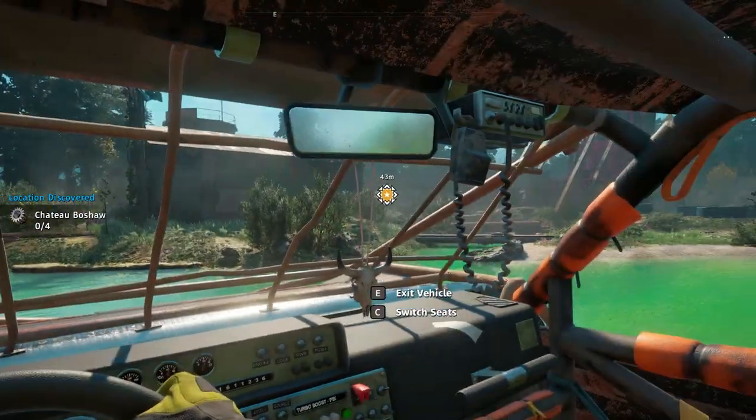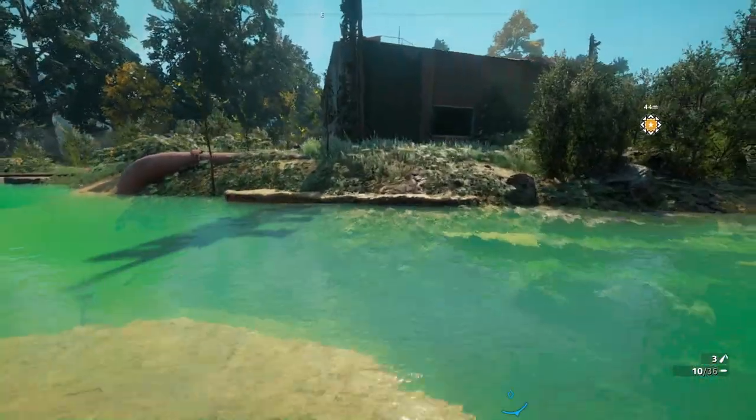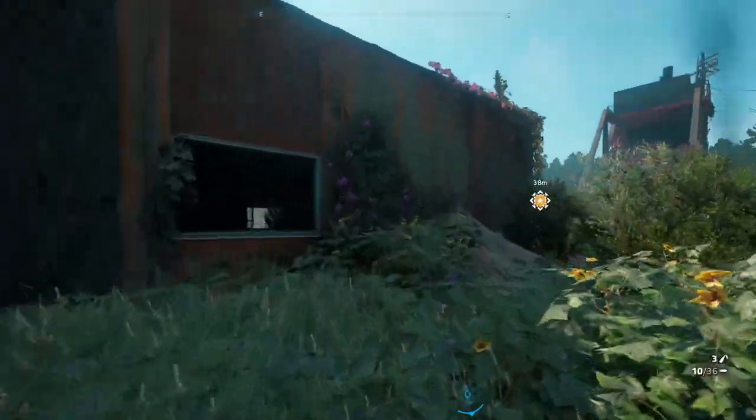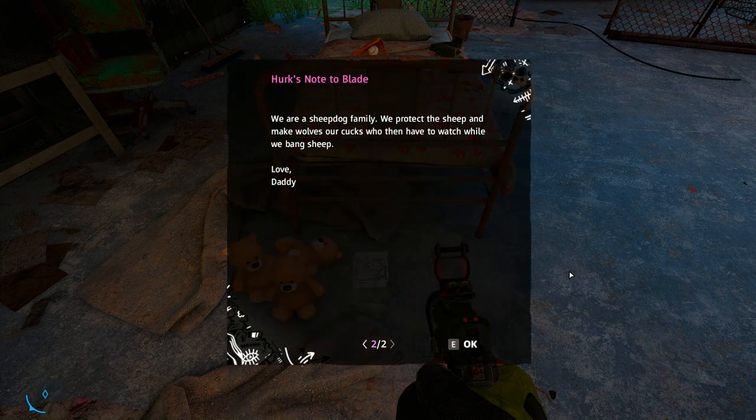That's a lot of water — I'll just leave my car here. This is very pretty water, not gonna lie. There's a letter — 'Herk's note to Blade: Hey little man, I know you can't read or even understand words yet, but I want you to know that daddy loves you. Being away from you is the toughest thing I've ever done, but these people need me to save them. One day you'll understand there are three kinds of people in the world: the sheep that need to be protected, the wolf that stalks his prey, and the sheepdog — who, by virtue of larger-than-average genitalia, natural athleticism, and pure alphaness, shames the wolf into submission.' There's another page: 'You're a sheepdog — we are a sheepdog family. We protect the sheep and make wolves our cucks. Love, Daddy.'